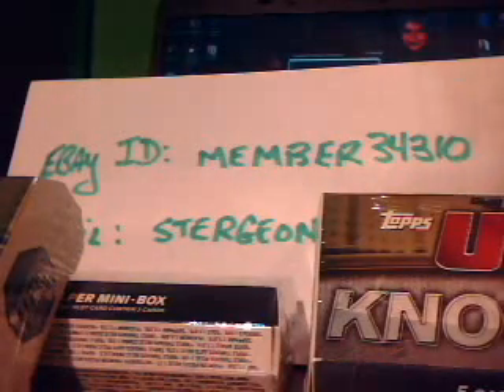Next pack — kind of a pain to have to open the little mini box to pull one pack out, but oh well. Couture, Roy Nelson, Brock Lesnar out of 188, a big Dan Miller autograph out of 99, and a Brendan Schaub out of 288. So two numbered cards in that pack.